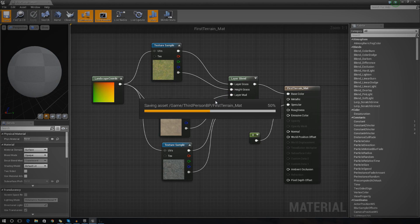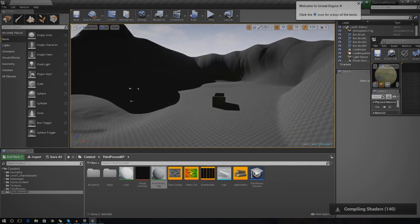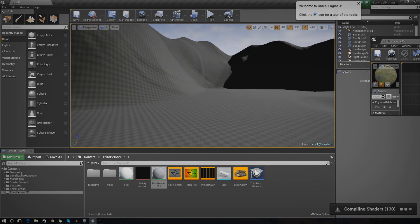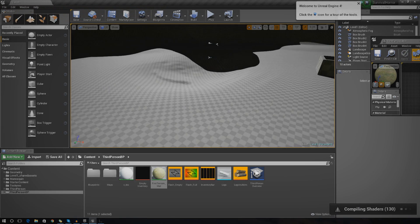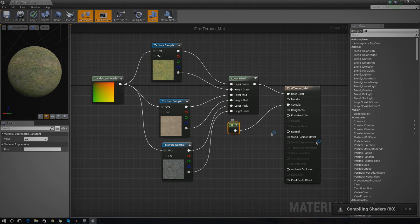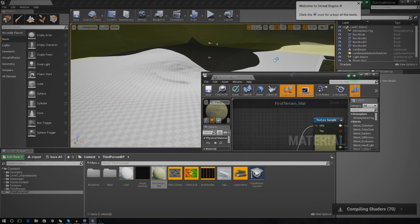We've also got a couple more changes to make to our material. We're going to be using our normal map to add a little bit more depth and detail to the material. In the background it's all checkered - that's because it's still building the shaders. In the meantime, let me explain normal maps. We've got a little node here for a normal map that's basically going to allow us to create some fake depth in the material - it adds a little bit of offset and gives it that depth.